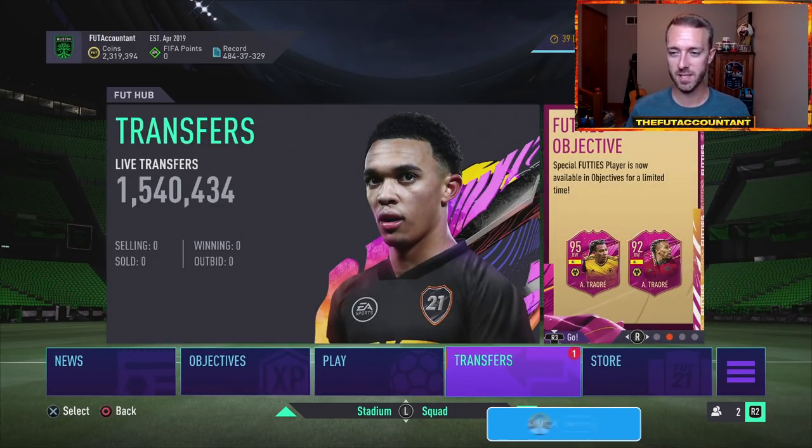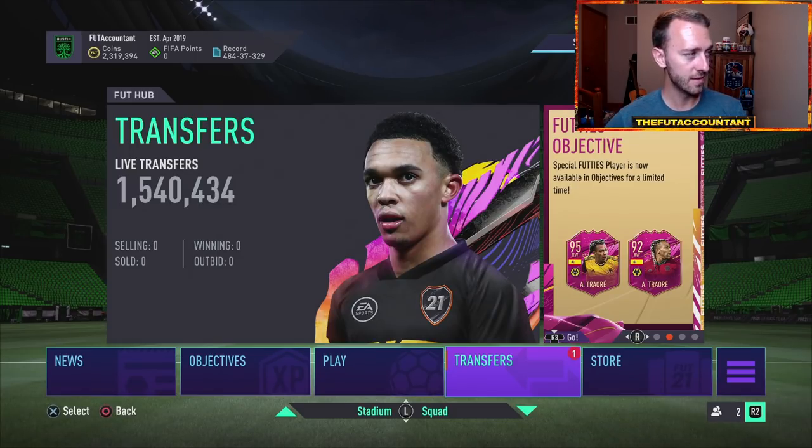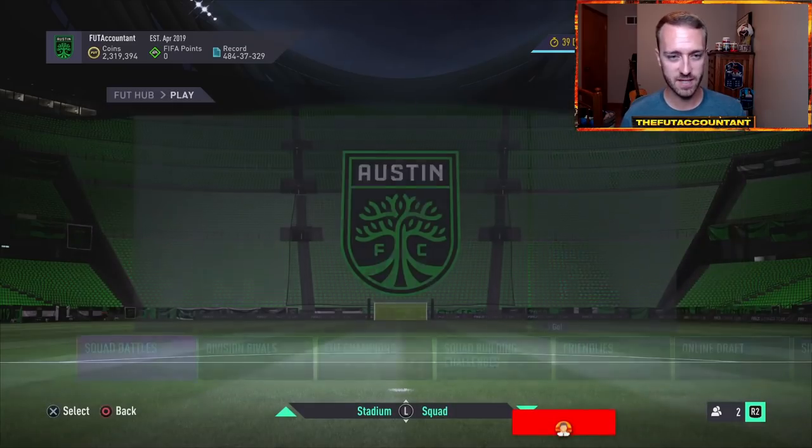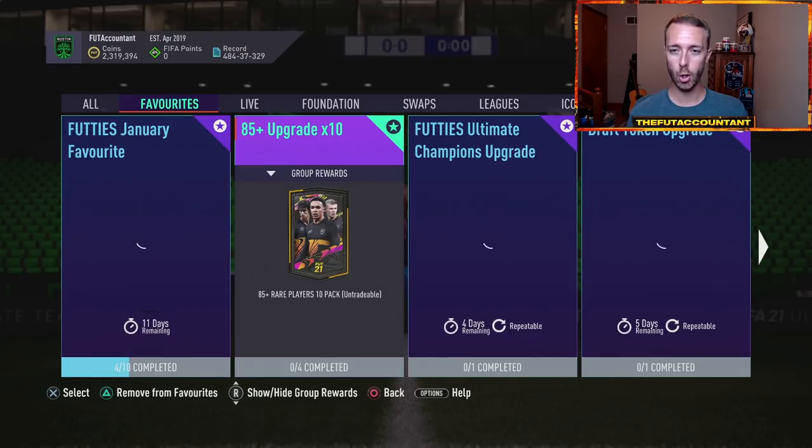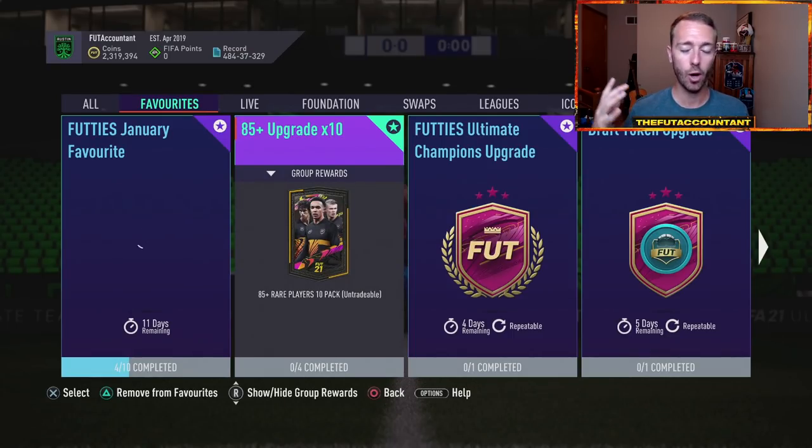It is going as expected with a lot of those Premier League cards absolutely dying in price and some of the stuff that is in packs as well. A lot of those TOTS cards that are in packs as part of batch 2, a lot of that stuff is down as well. A lot of what we're going to talk about at the beginning of today's video is this 85x10 SBC, and this is why fodder is just all over the place right now in this game. This is why all rare golds are like 2k apiece. This is why you've got 82 rated cards selling for 4,000 coins, 83s are like 5 to 6k.